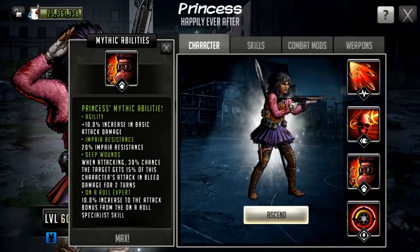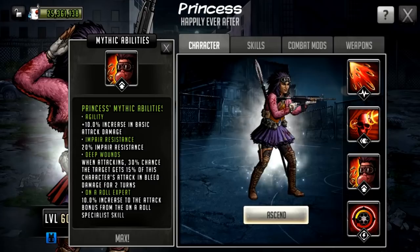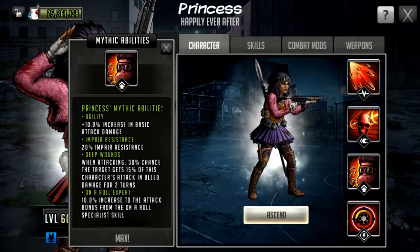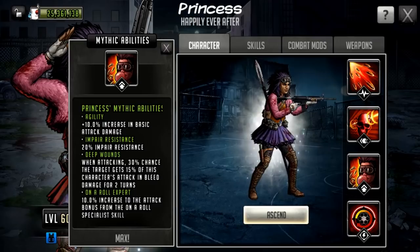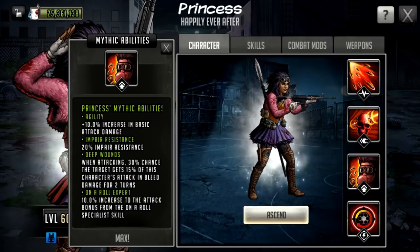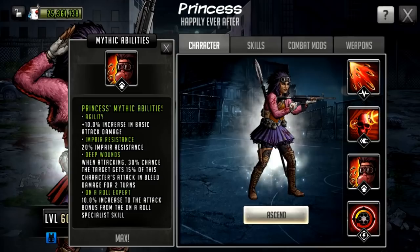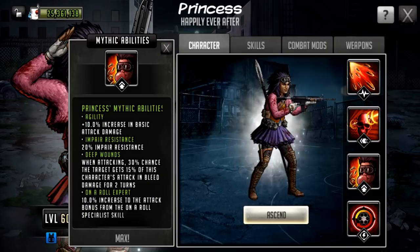She also has a base 20 impair resistance, which stacks with mods — so with an 85% impair mod on plat you can achieve 100% impair resistance, effectively immunity. The next mythic passive is Deep Wounds: when attacking, there's a 30% chance the target gets 15% of this character's attack in bleed damage for two turns. Thirty percent is quite high, and since you're stacking attack on her anyway, this is actually quite nice.